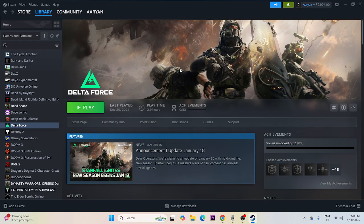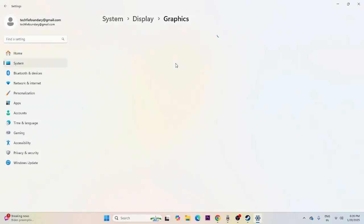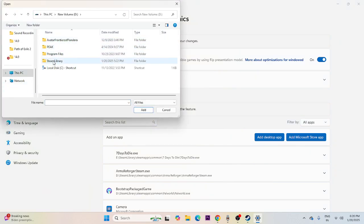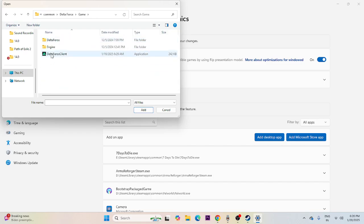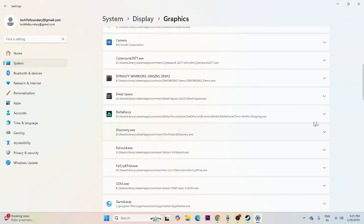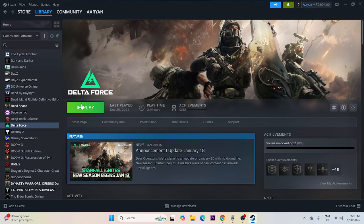Run the game on the dedicated graphics card. Search for Graphics Settings, click Add Desktop App, then navigate to This PC > Local Disk D > Steam Library > SteamApps > Common > Delta Force > Launcher > Binaries and add the game executable. Once Delta Force is added, expand it and set GPU Preference to High Performance. Then close and try launching the game.